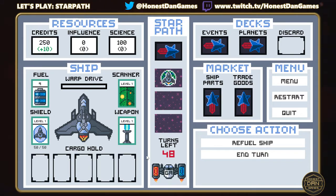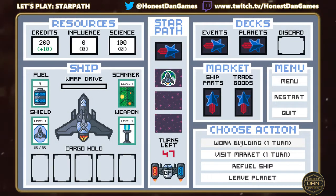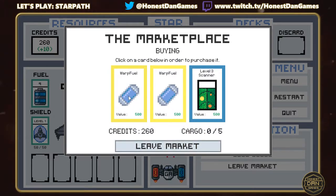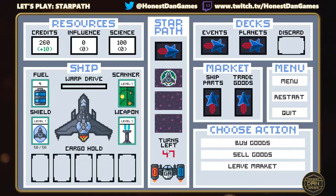The downside is I'm still being pursued by the galactic authorities and I'm no closer to filling up my warp fuel drive to escape the system. I need to find some warp fuel, so I'll visit the market. If we choose to buy goods, they do have warp fuel — but we don't have enough credits to buy it. You can also upgrade ship parts here, buying them with currency instead of science points, but we don't have enough credits, so we'll leave the market.